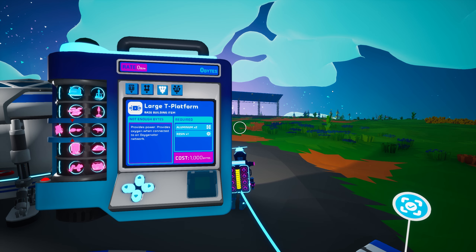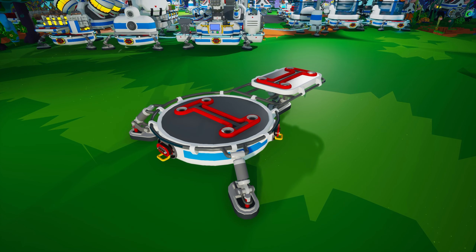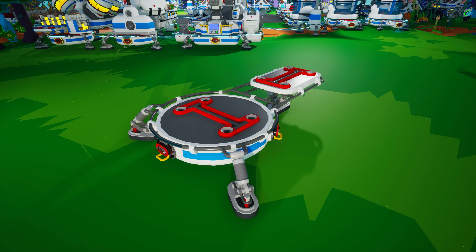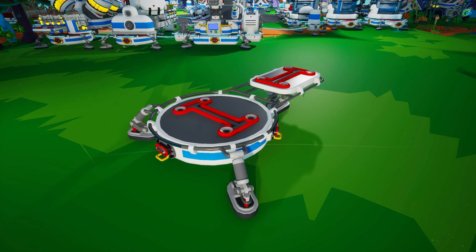The Large T platform is unlocked in the research catalog for 1000 bytes and is created on the medium printer from two aluminum and one resin. It features three power cables and two large tier three storage slots — one on the round main base and a second slightly elevated and rotated 90 degrees.